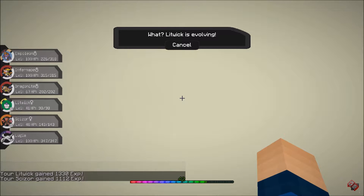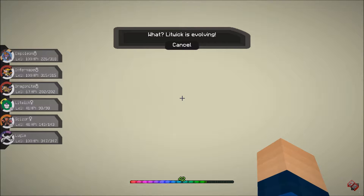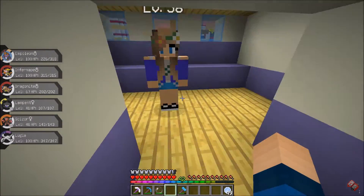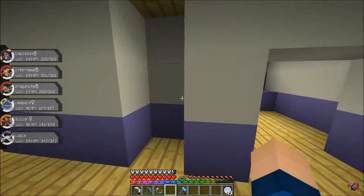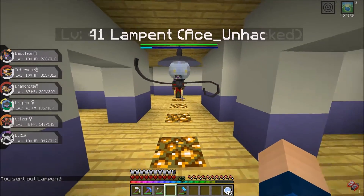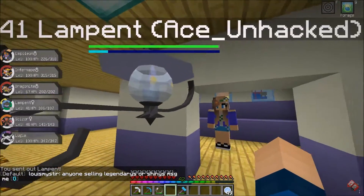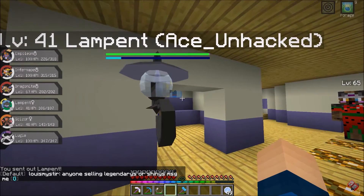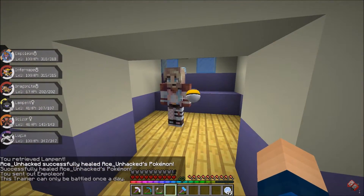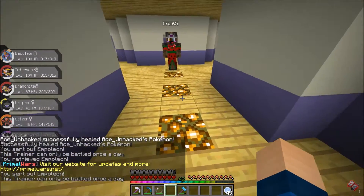Oh! I wasn't expecting this — Litwick is evolving! You totally can't even see it because we're in the wall of a boat right now. I wasn't actually expecting this. My Litwick is evolving — I didn't realize it was level 41 for Litwick to evolve. GG. I now have a Lampent! Yes, that is awesome! I have a Lampent! That means I'm so close to getting a Chandelure. I can't remember exactly how you evolve Lampent into Chandelure — I don't think it's by level. We are ridiculously close right now. That is so awesome.